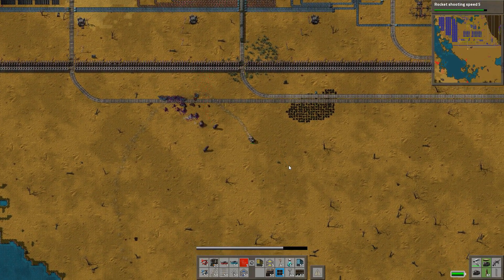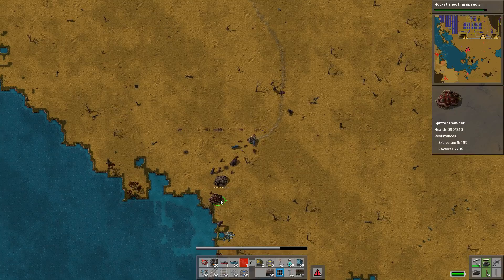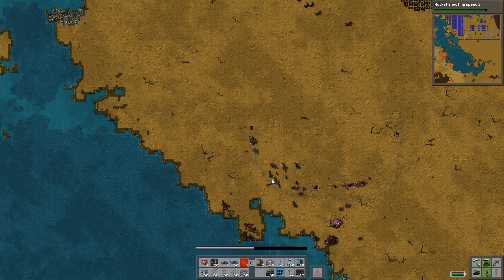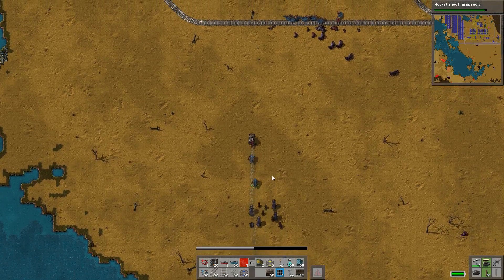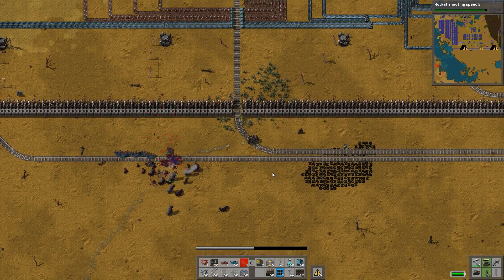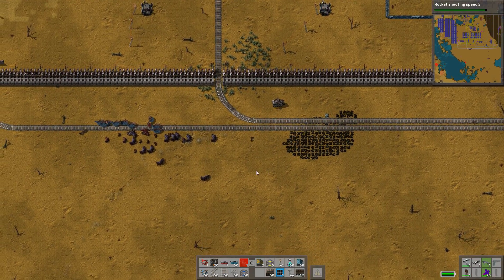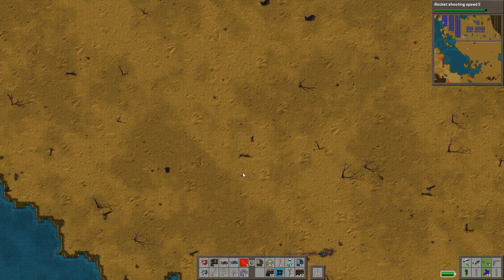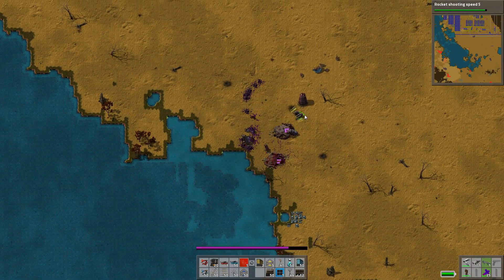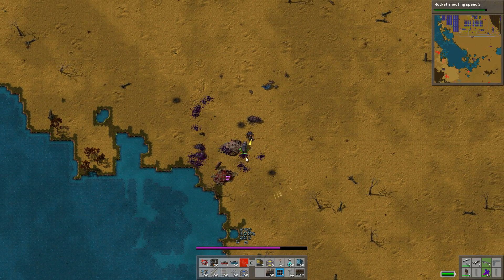Just kind of kite them around — gotta get a couple hits in, oh dangerous. There we go, we got one nest down. Since we got one nest down I can probably do the rest without the tank honestly — the tank is starting to become more of a burden than anything else now that we are actually so strong. So let's hop out.